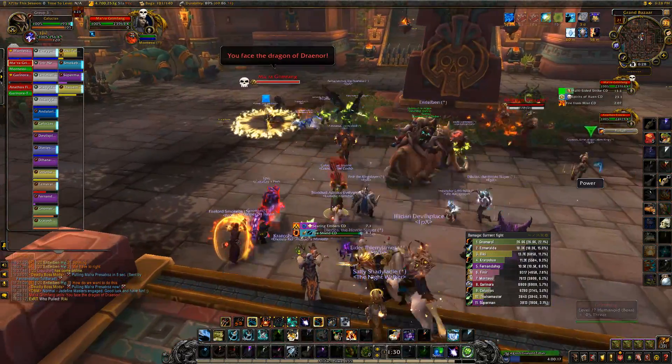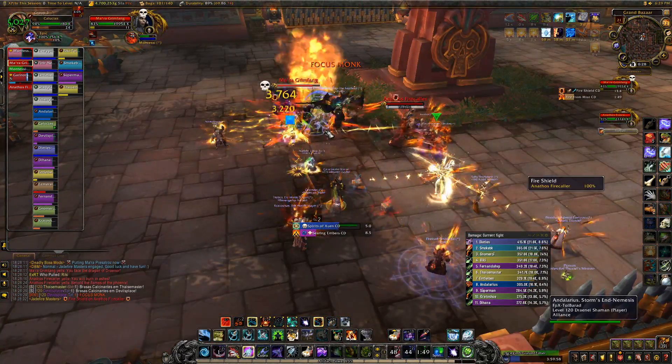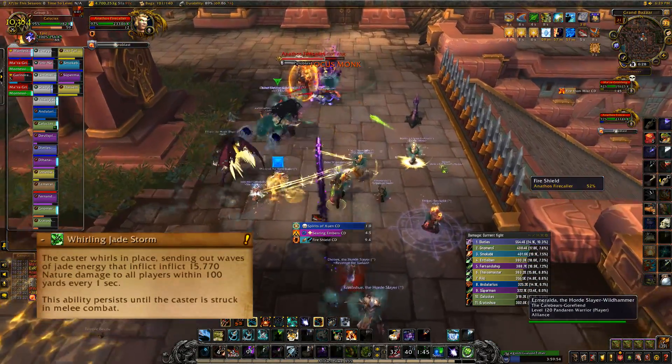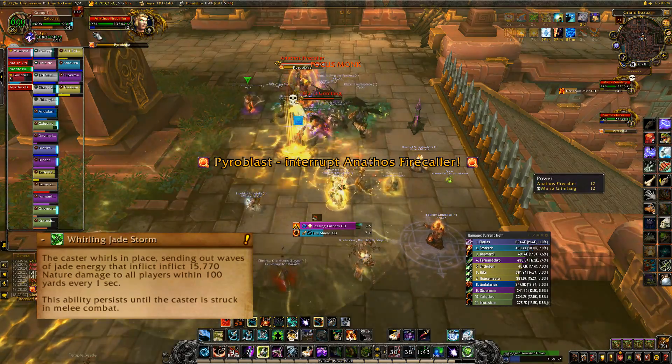All DPS should focus the monk, making sure they have less health than the mage. The monk will charge to a random location and cast Whirling Jade Storm. Someone needs to immediately get into melee range of it, since it will be doing raid-wide damage.